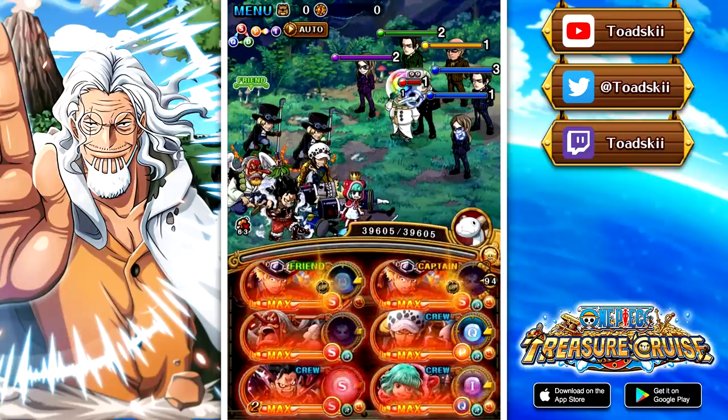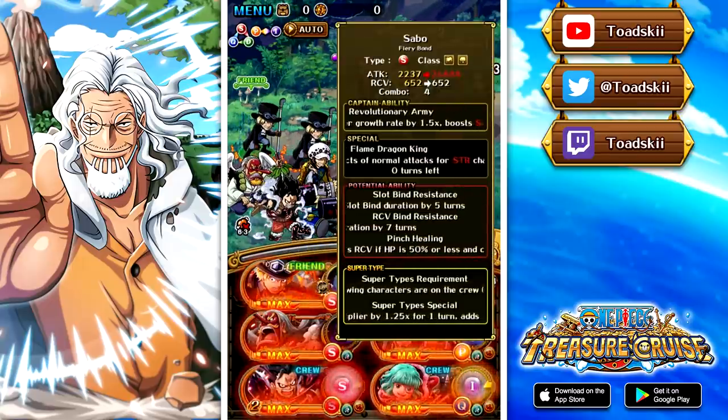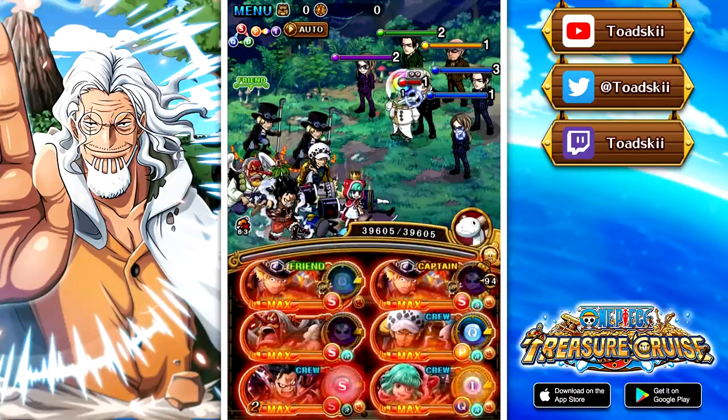The next team is going to be utilizing super type Sabo, which is also a chain multiplier booster captain. His captain effect is a 4x boost to strength characters and then a 1.5x chain multiplier boost — a really good captain effect. His special ability doesn't really help out too much here, but it's going to be super interesting to see how much chain we're able to get. Remember he still has a base 4x attack boost, so adding a massive chain on top of that will increase your damage output quite significantly.